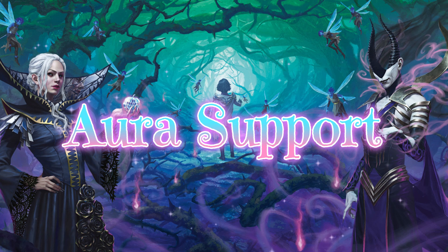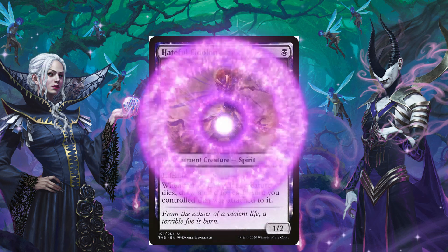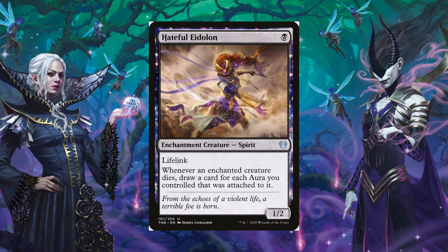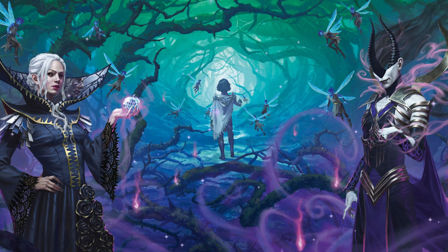I wanted to mention support cards for your auras, specifically ones that can help you out especially late in the game. The first card is Hateful Eidolon. For one black mana it has lifelink, and whenever an enchanted creature dies, draw a card for each aura you controlled that was attached to it. If you have three or four enchantments on a creature you could get a lot of good card draw out of Hateful Eidolon just for one mana.